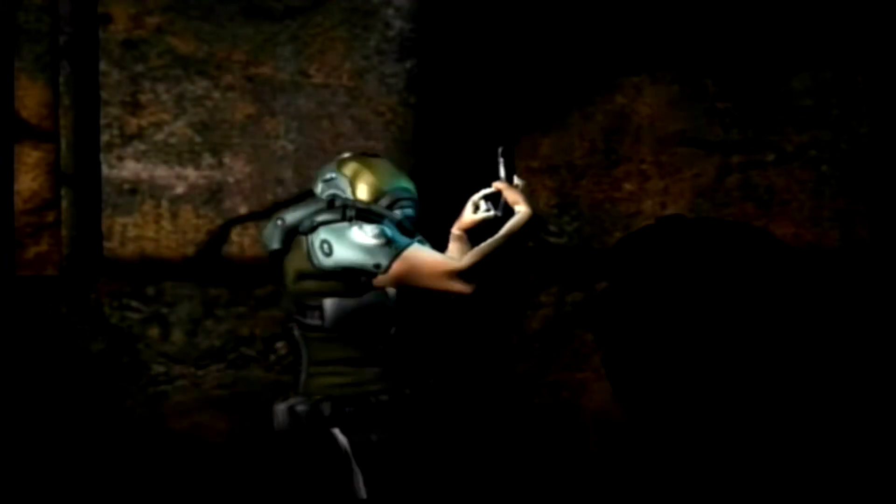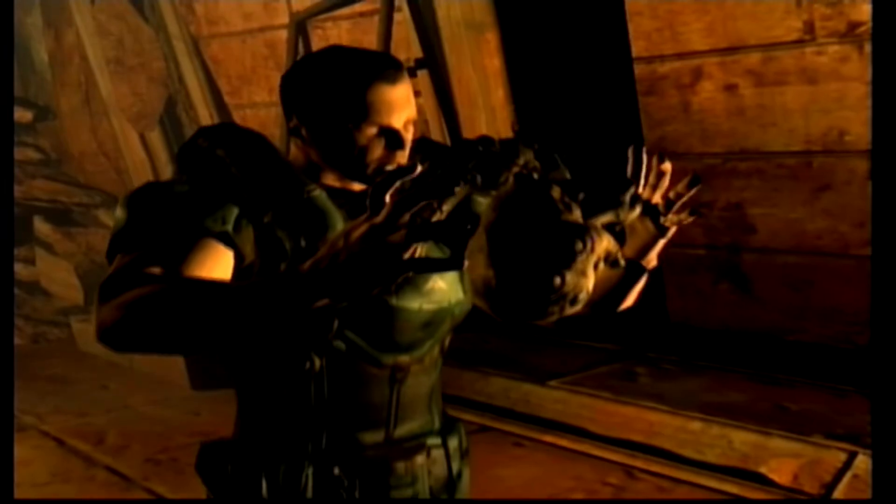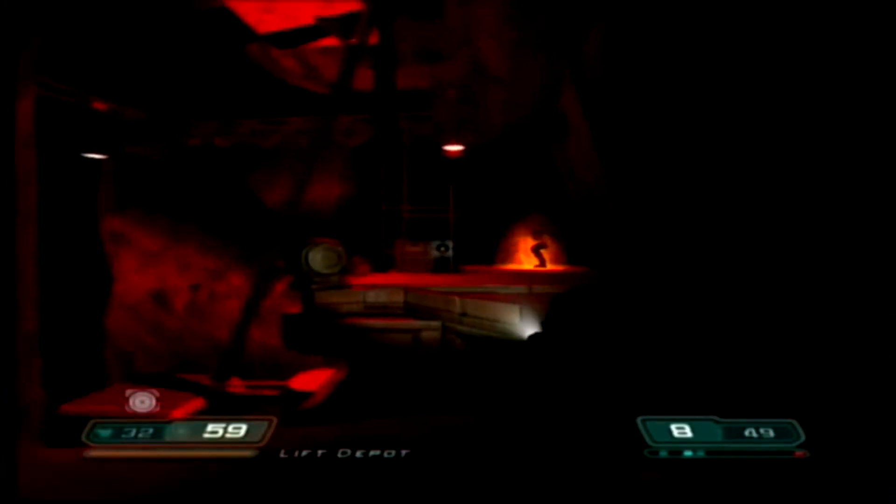The game begins at an excavation site two years after the events of Doom 3. You're playing as a different marine this time. You find a demon artifact and it opens a portal and the forces of hell begin a new invasion. You'd think they would have learnt by now to stop meddling with this kind of stuff. But anyway, from that point the fun begins.